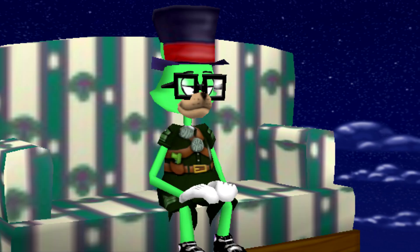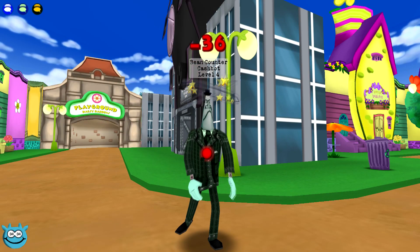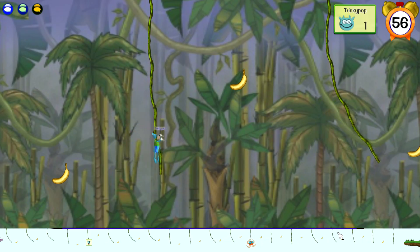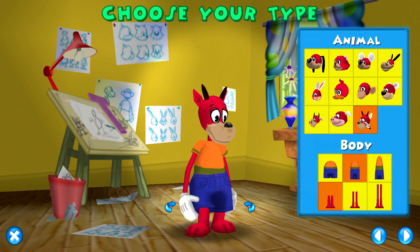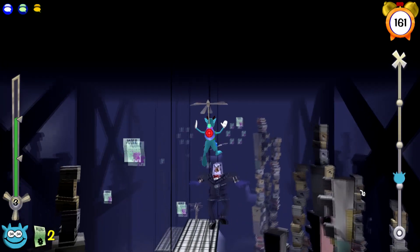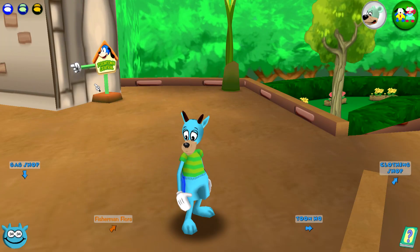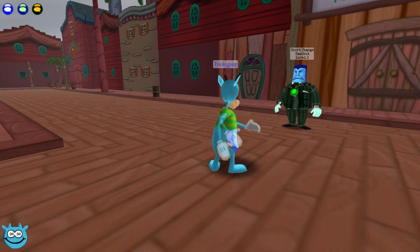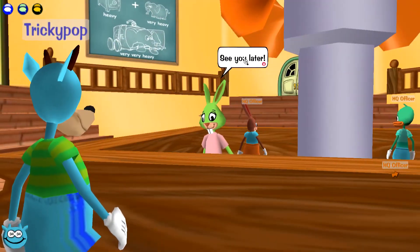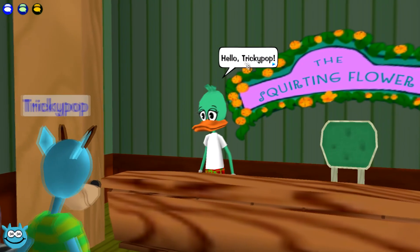Coming in at dead last at number 49 is the ODS deer — my least favorite out of all of them. I haven't been too negative about Operation Desert Storm but their deer is terrible. The design just doesn't look good and the alternate designs don't look any better. It's a really poorly designed deer and the worst out of all four servers that made one. The noise it makes is so weird — I'd never associate it with a deer.